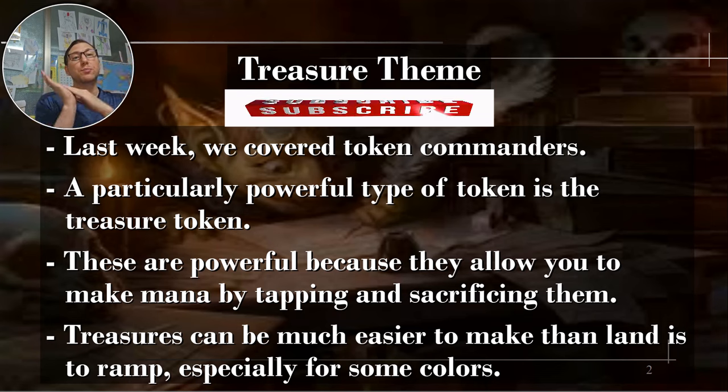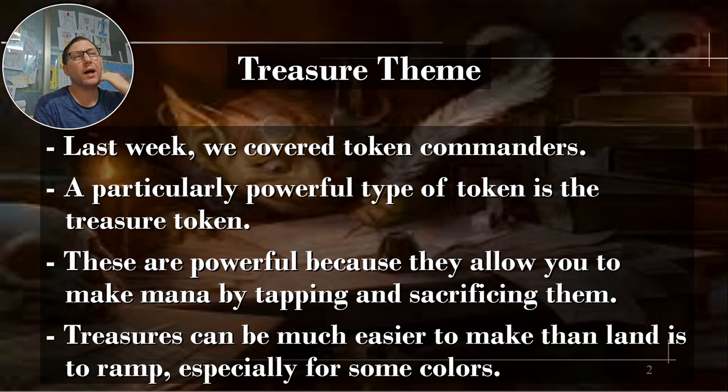Last week we covered the token commanders. A particular powerful type of token is the treasure token. Treasure tokens are very, very good tokens — they allow you to make mana by tapping and sacrificing them. Red will often rely more on treasure tokens, producing a whole bunch that you can just tap and sack to get a pile of mana. In some situations, treasures are even better and will outperform land ramp. Green is great at land ramp; a lot of other colors are not, and that's where treasures are probably a better option.